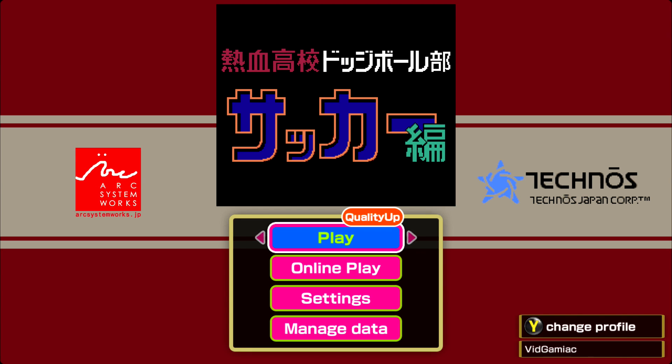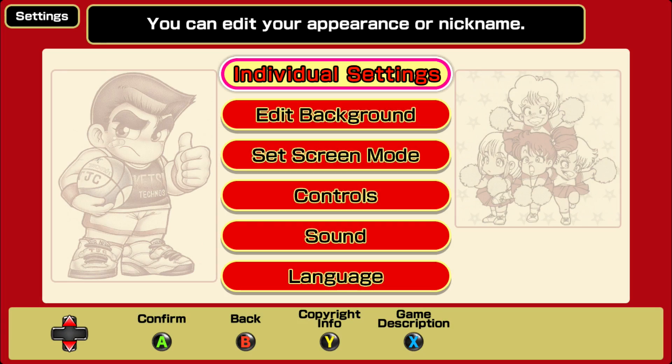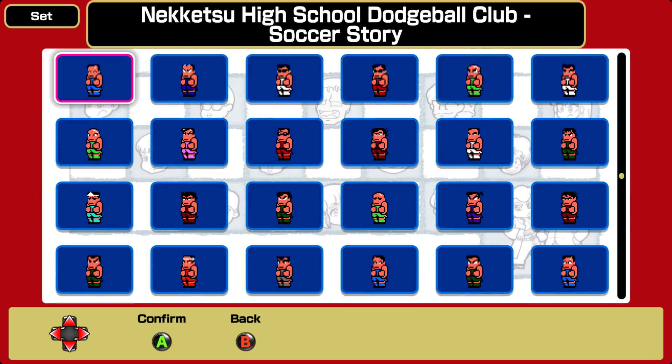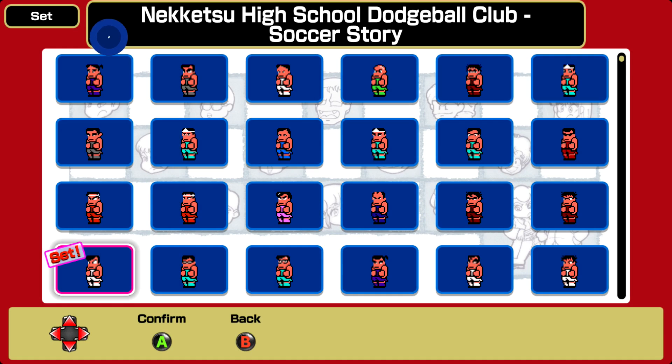From the main menu, go into Settings, and then what you want to do is go into Individual Settings. This should take you to a list of avatars. Just make sure you change out whatever your current one is to whatever one you want. And once you have that in place, you should be good for the achievement.